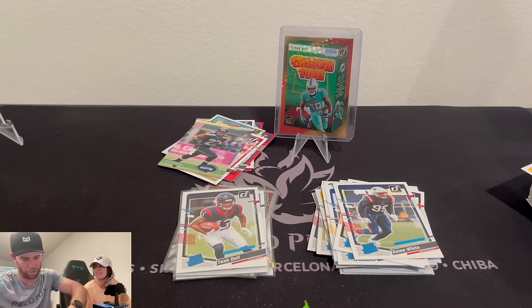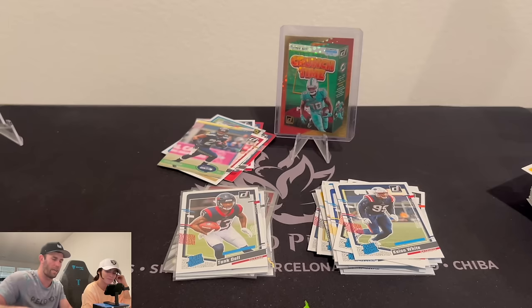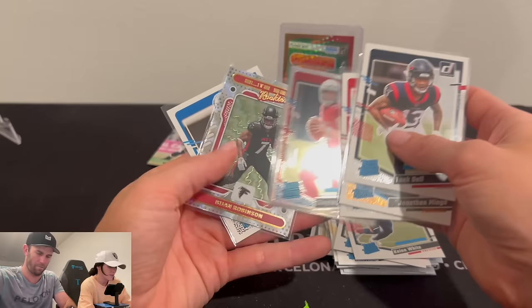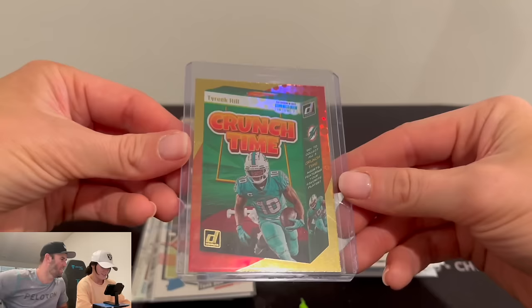We'll show off our best cards, which I think are going to be this Aaron Donald patch. My boxes, as always, we're just way worse. We've got the Jack Campbell on the Optic preview hollow, which is cool, and probably the Sam LaPorta White Hot Rookies for me. Kelsey's highlights: Tank Dell, Jonathan Mingo, Bomb Squad, Quentin Johnson, Bijan Robinson, Clayton Toon on the Optic, Bijan again on the Elite Series, Sam LaPorta, and then the big boy — it's crunch time. I can't believe we finally got one of those. I've been wanting one. Obviously I wanted a downtown more, but I've always wanted one of those — they look so cool. That is going to do it, ladies and gentlemen. Thank you so much. We'll see you in the next one. Peace.